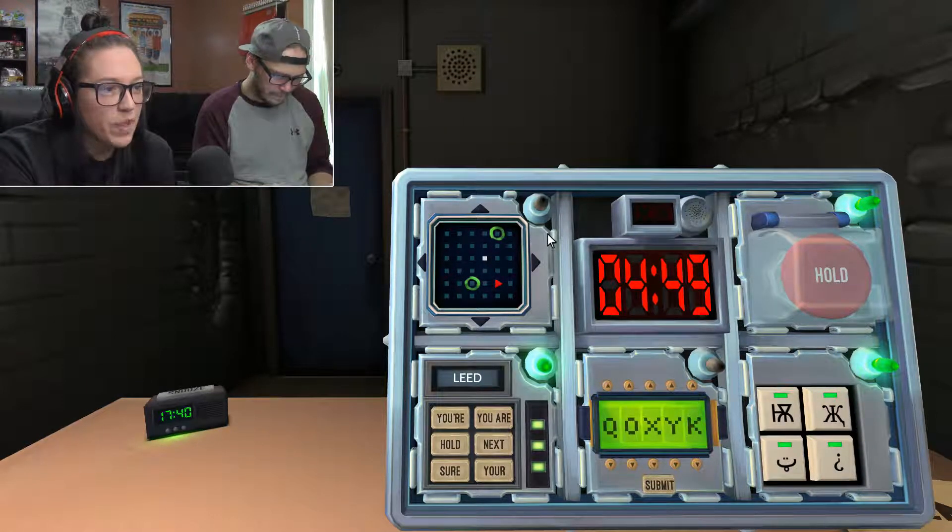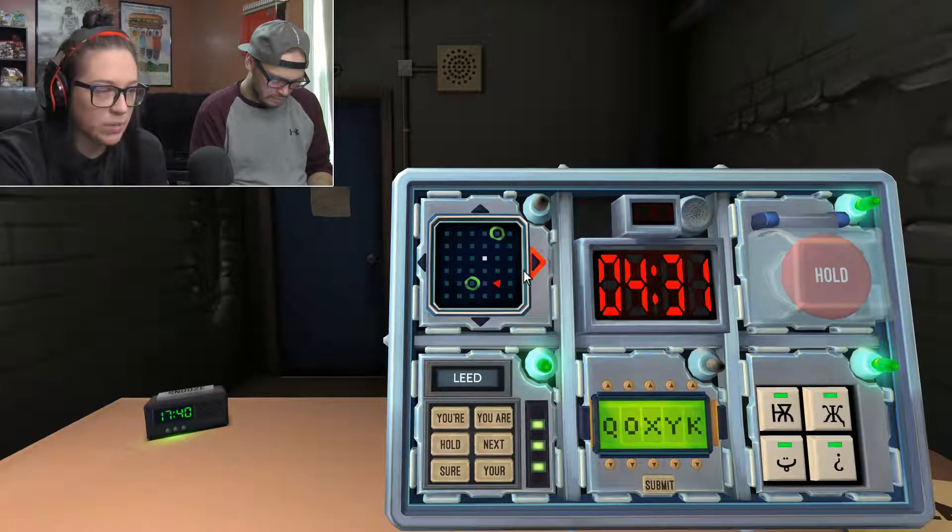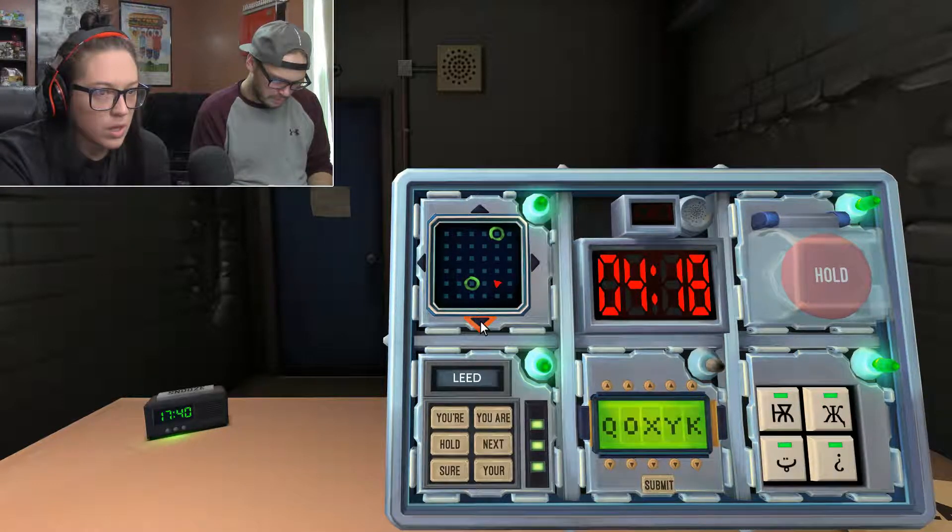Maze. The first circle is in the third row over, second from the bottom. Where's the square? The square is in the fourth row over, third down from the top. And I am in the fifth row over, second from the bottom. So you need to go up, right, up, right, down, down, left, down, down.